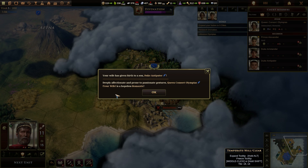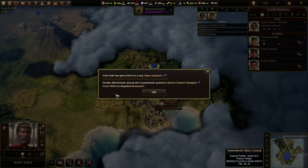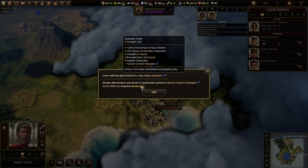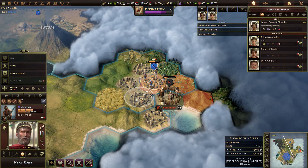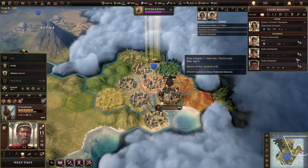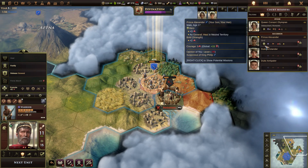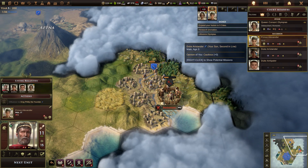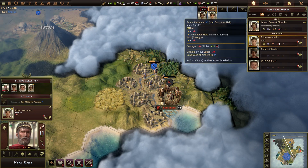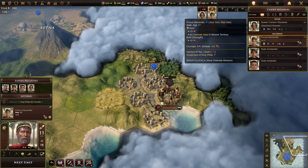Deeply affectionate and prone to passionate gestures — Queen Consort Olympias, your wife, is a hopeless romantic. I don't know what I'm supposed to do with that, but good for her. Wait, we already had Alexander? Oh, that's why he looks like a dude. How old is Alexander? He's 17. Wow, we hit a massive gap between children. He's upset? Why? What did I ever do to you?